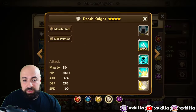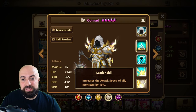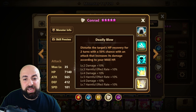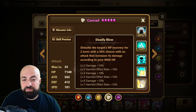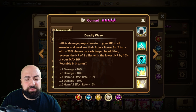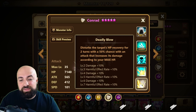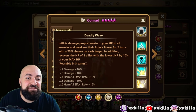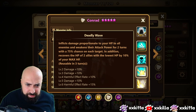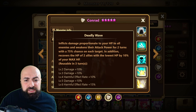Conrad got buffed to a 19 speed lead. Skill 1 disturbs the enemy target's HP recovery for 2 turns with a 50% chance. The attack increases damage according to your max HP. Skill 2 inflicts damage proportionate to your HP to all enemies and weakens their attack power for 2 turns.